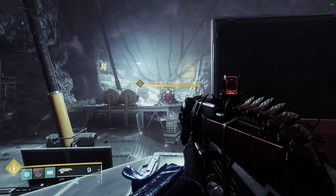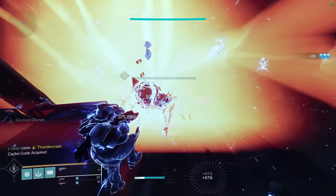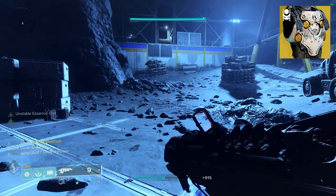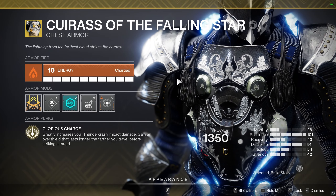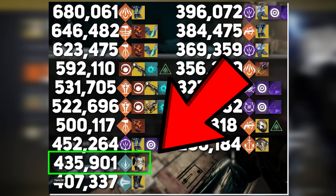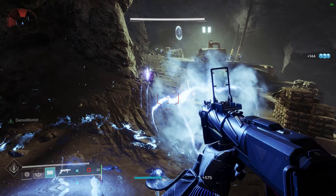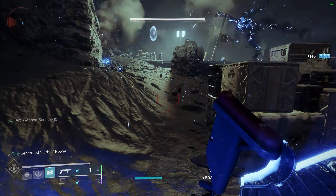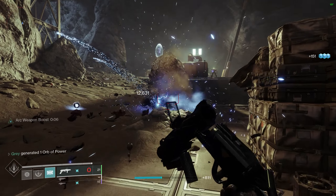Finally let's take a look at Titans. While there are quite a few decent exotics to pair with Arc subclass on Titans, none pair better than the Cuirass of the Falling Star. This dramatically increases the damage of our Thundercrash super, and I wouldn't be surprised if it actually gets a small buff since it's currently sitting behind some of the other revamped supers for total damage. This build allows us to get our super back very quickly so we always have damage on tap, while also giving us great add control and good damage from our special and heavy weapons.